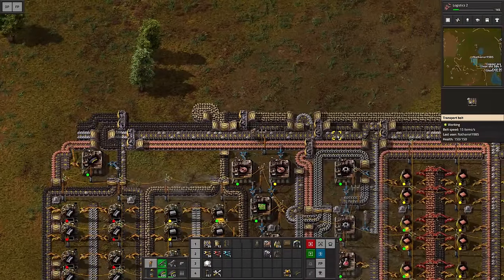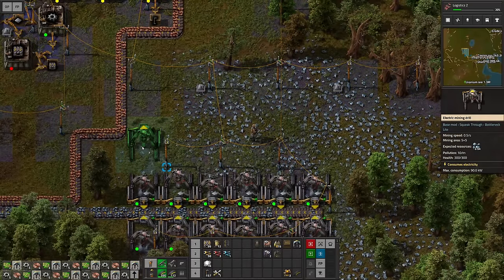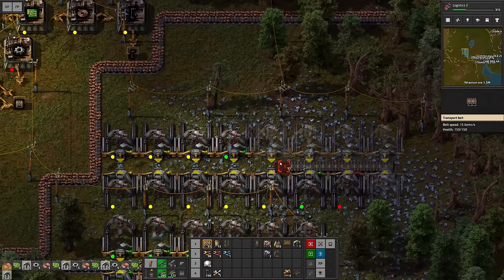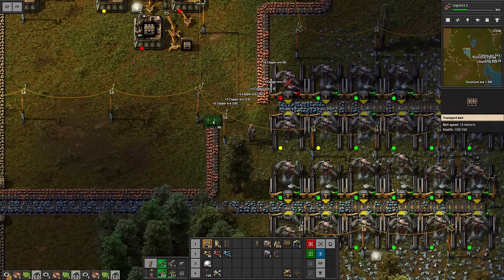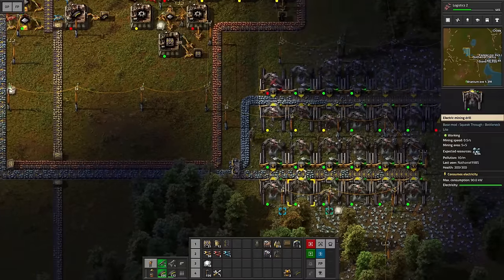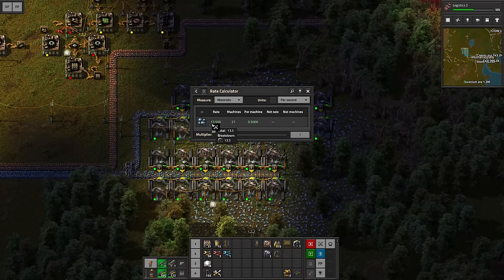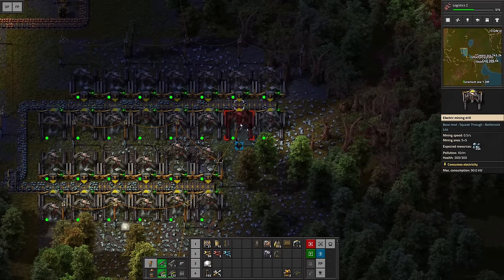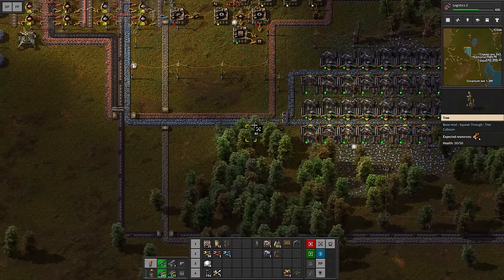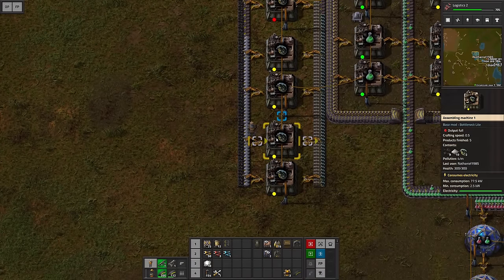We first have to take care of another problem — we don't get enough iron at the moment. Now is the time to upgrade this part of the base, which simply means getting more mining drills in. I'd like to upgrade this to the point where we get exactly one full belt. We route the copper over there and combine the iron with a simple splitter. Checking with the rate calculator: 13.5 per second — not quite a belt. We need to add three more since we get about 0.5 per second each, and we end up with exactly 15, which should fill up the belt almost completely.